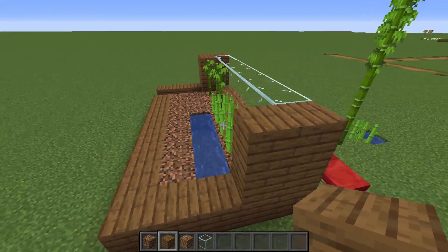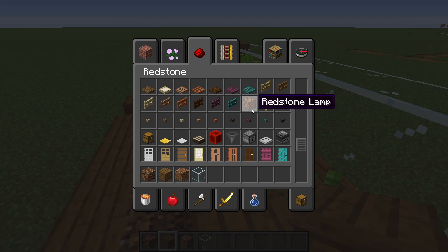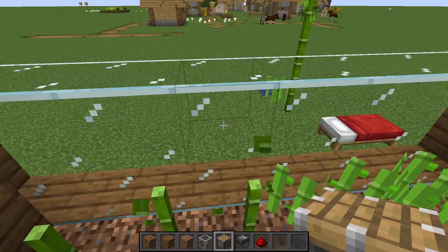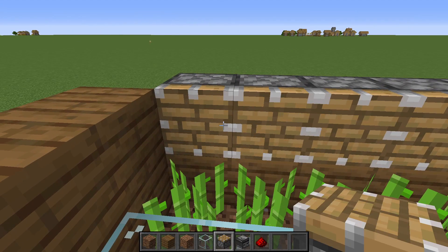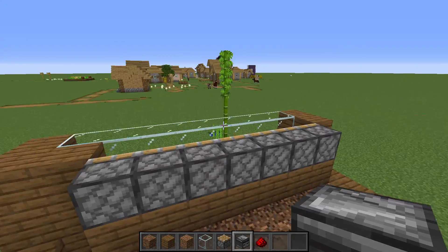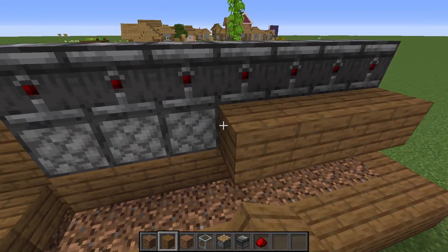For the redstone parts, we're going to need a row of blocks here that the pistons will sit on. They have to be on the block above the very start of the stems, because obviously you don't want to replant. Then we need observers — we'll just do three for the sugar cane. You can make it go taller than that, but with bamboo the sugar cane won't turn around. Face the observers so the little faces are looking at the items you want them to detect.